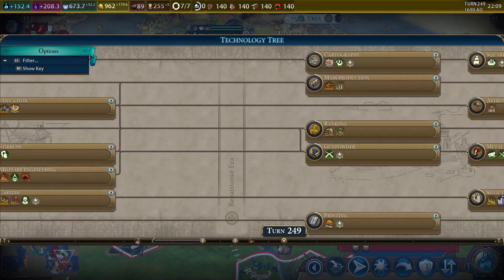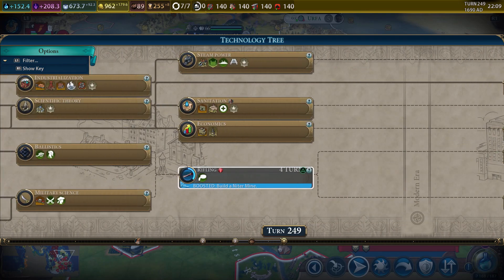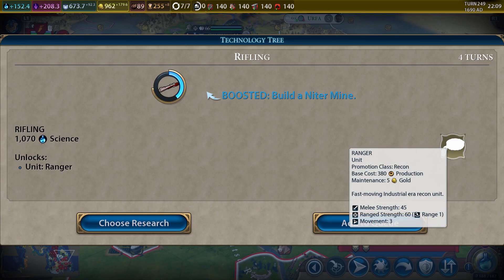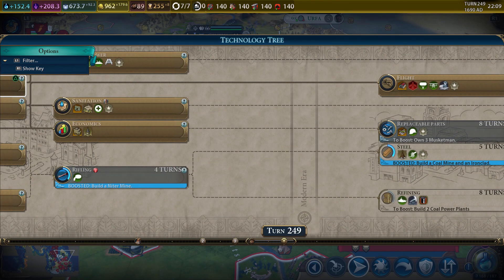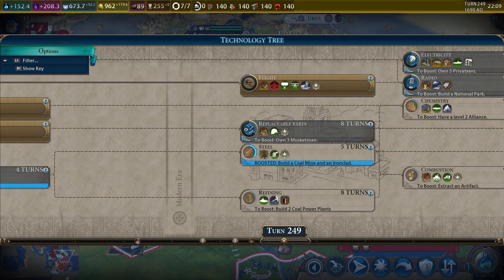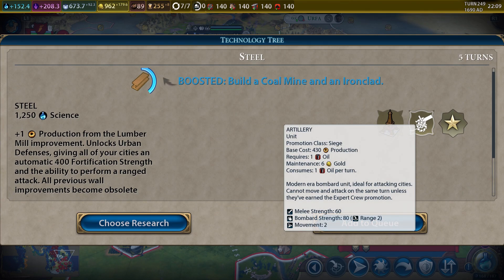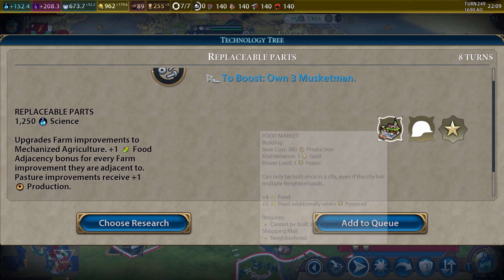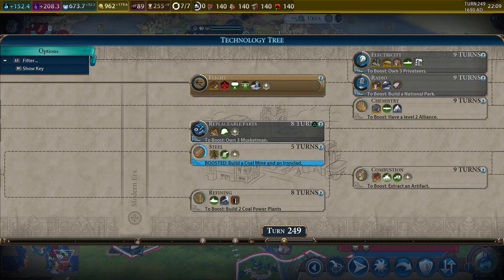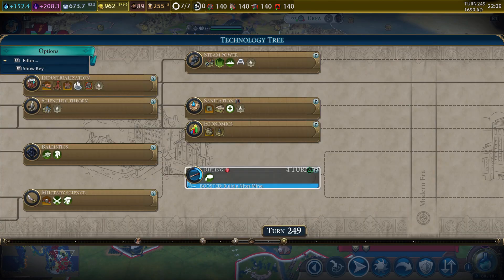Let's get a tech selected. We've got the rifling tech which we haven't gotten yet — four turns to grab that. It gives us the ranger unit. And then there's steel, which gives us the artillery unit — that's pretty useful. So the options are basically replaceable parts, electricity, or radio. Let's just get the rifling guys — get some fresh boots and veggies.